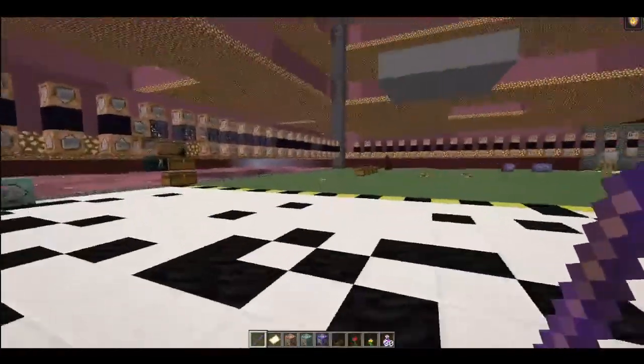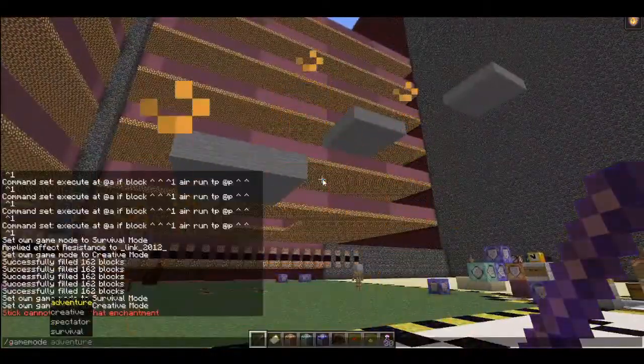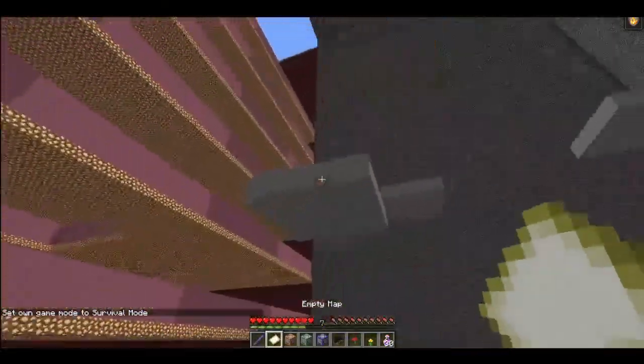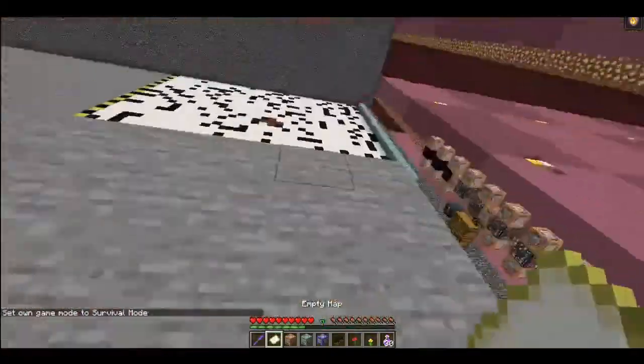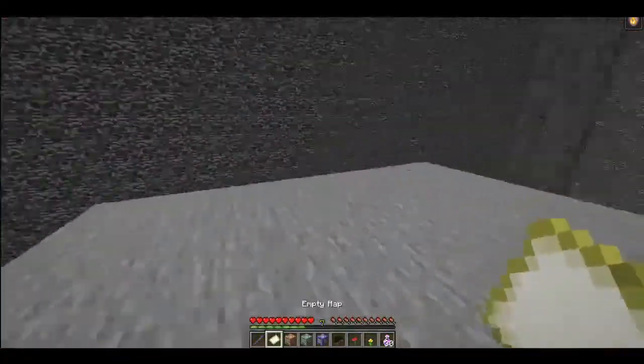Now unfortunately it's kind of hard to detect you right clicking sticks, but I did find a way to do this using maps. So as you can see, if I use the map I can teleport directly where I'm looking.